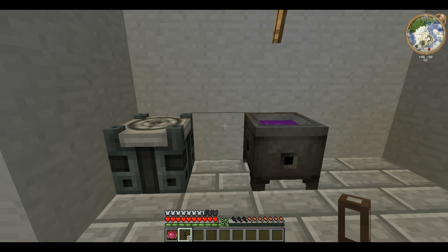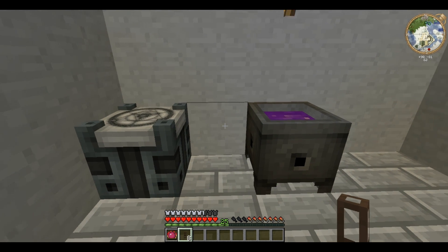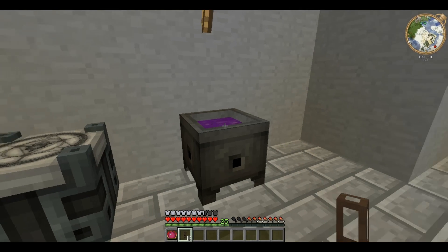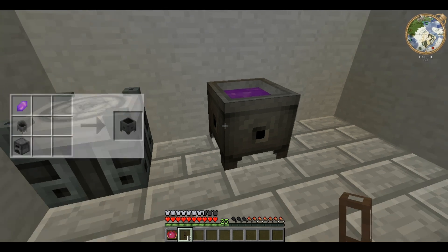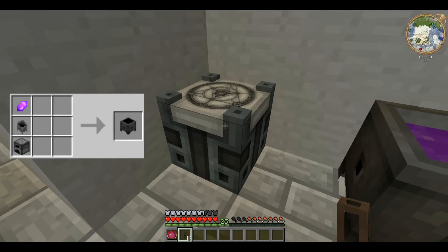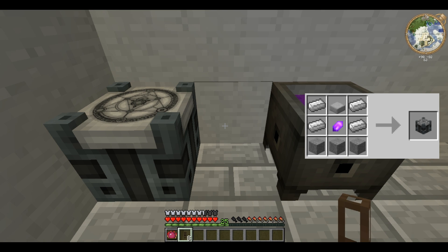V Conduits are essentially V Pipes, because you can't transport V conventionally — it's too unstable. These conduits transport V from storage, such as the crucible, to things that use it, such as the infuser. And this works in a very unique way.